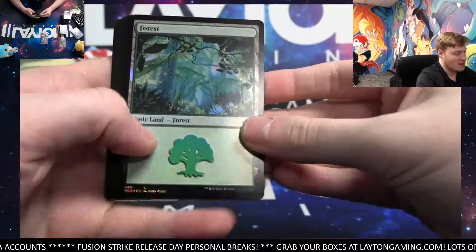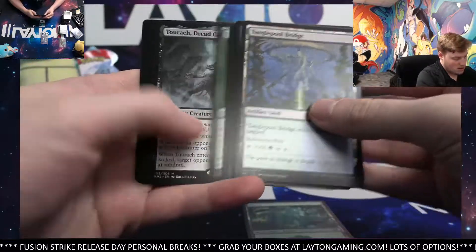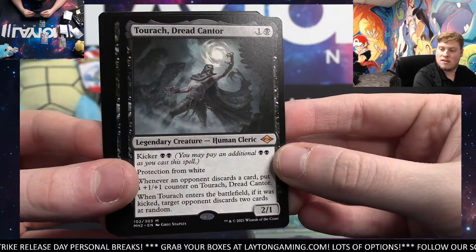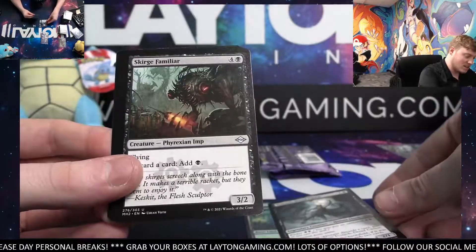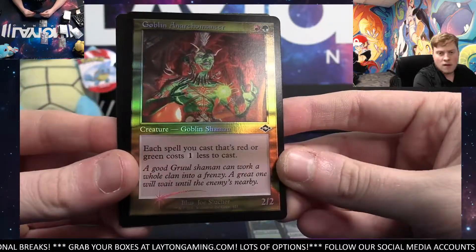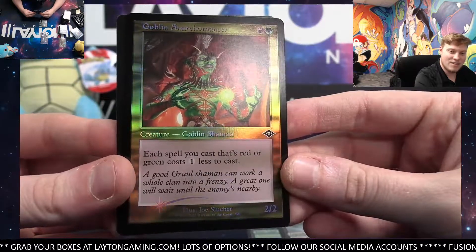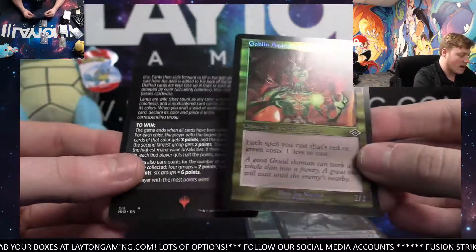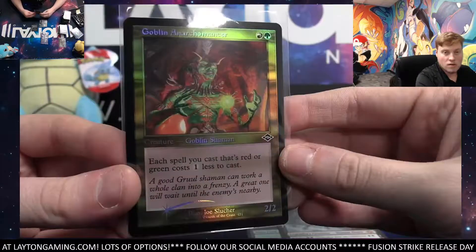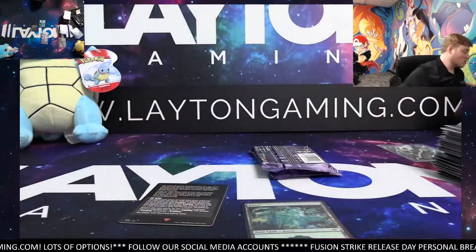Nice Forest basic. Birdlands. Nice Mythic there — Dreadcantor. Nice. Awesome Mythic hits. And an awesome Foil Etched Retro Goblin — Hanokermitsur. Really nice here. Great pack — congrats. Let me grab some sleeves here, very nice. And let me get another pack of sleeves quick too — need some more.